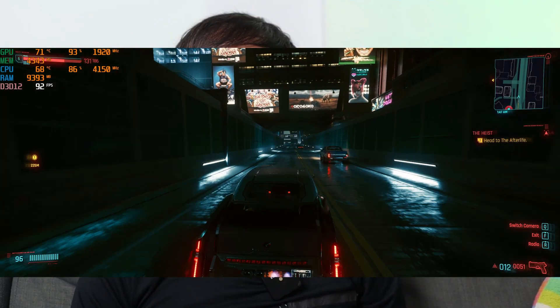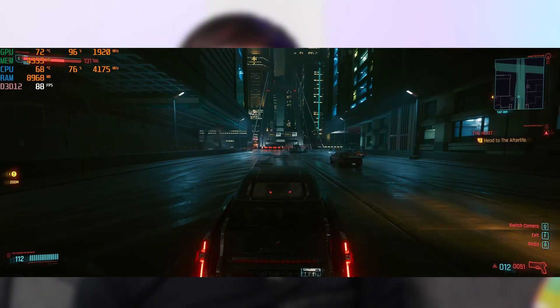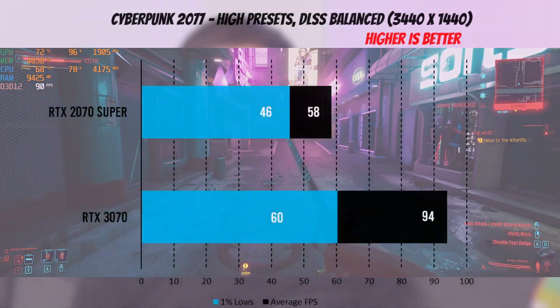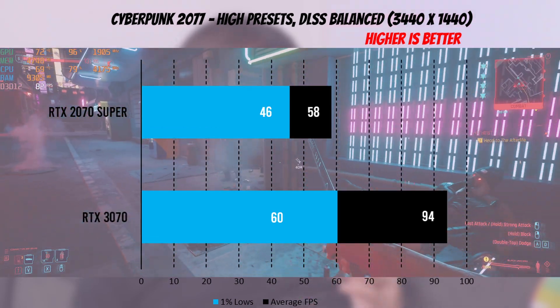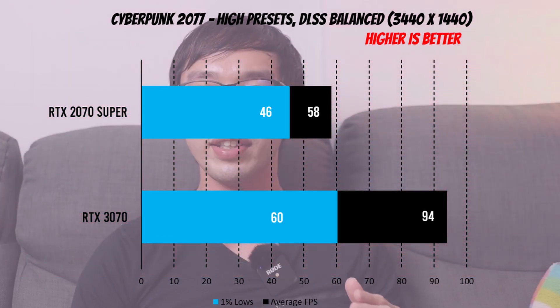The last game I'm testing here is Cyberpunk 2077. This game gained critical acclaim but the hype died down after launch issues. It's definitely great for benchmarking because it's a hellishly difficult title to run. We're using high-end presets with DLSS in balanced mode. For average FPS, we've seen an improvement from 65 to 92. For 1% lows, we've seen an improvement from 46 to 66 FPS — that's about a 42% improvement in this really hard-to-run title, which is very commendable for the 3070.